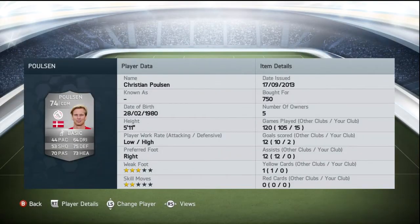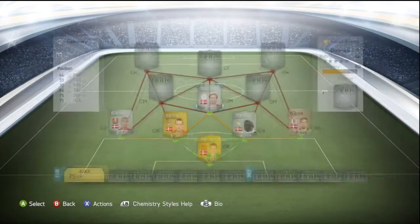Moving on to center defensive mid, we picked up Christian Poulsen from Ajax for 750 coins. His standout stats are more of his defensive stats - he's got 75 defending, 73 heading, and 70 pace. We're playing him as CDM because we want to use those defensive stats to our advantage. He's the one that sits deep out of the three center mids.